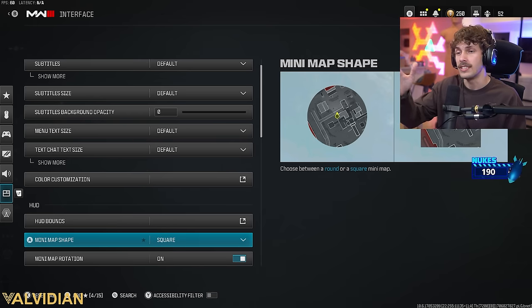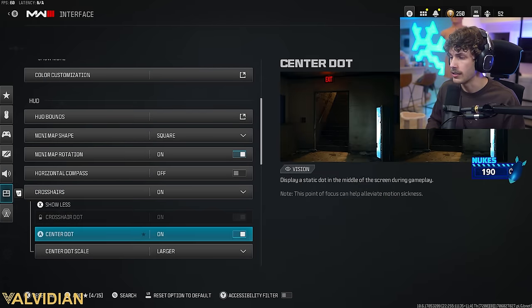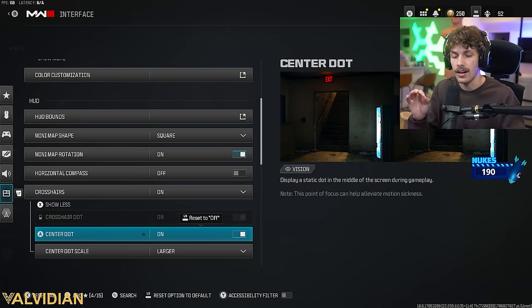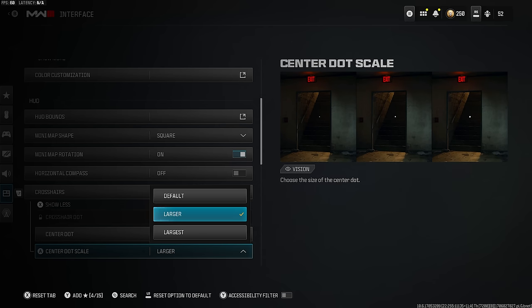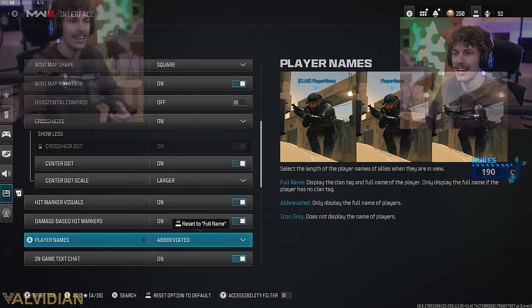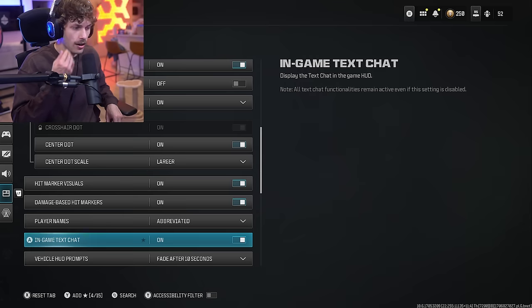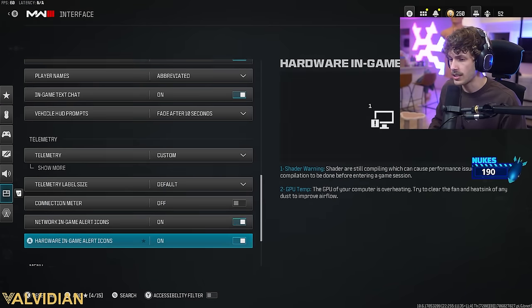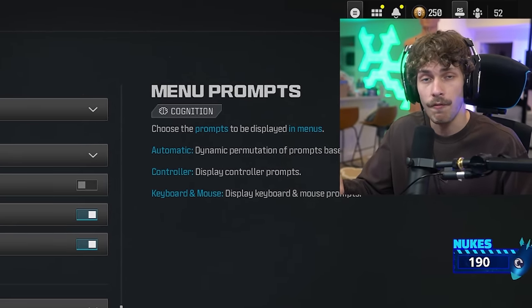Mini map shape: set to square so you can see more of it. Mini map rotation: on. Horizontal compass: off. Crosshairs: on. Center dots: on — I like mine on larger. That white dot helps you center on where enemies could be so you can just ADS and fire. Hip marker visuals: on. Damage-based hip markers: on. Player names: abbreviated. That's going to wrap it up — let me know your K/D in the comments. Hope this video was helpful, and I'll see you in the next one.